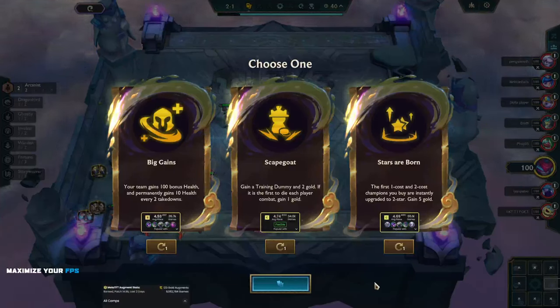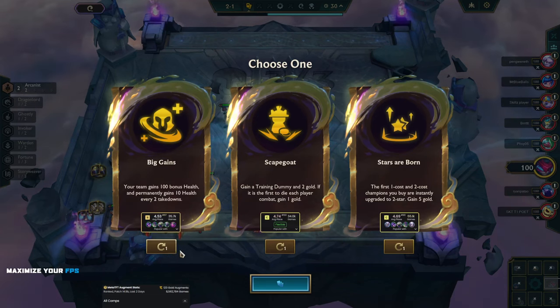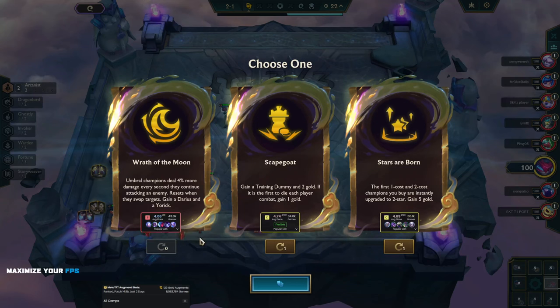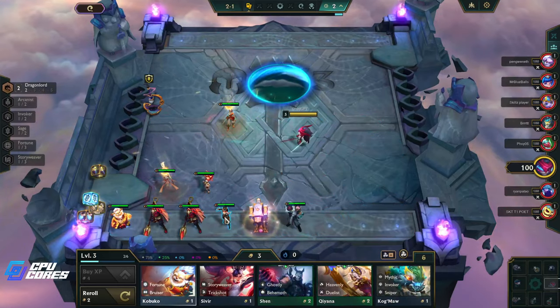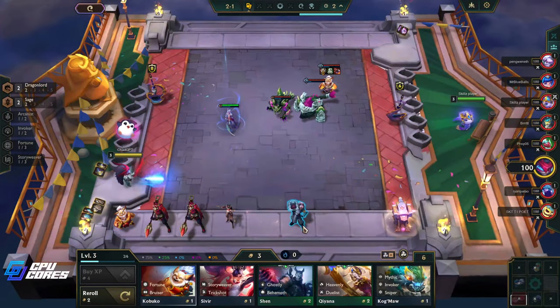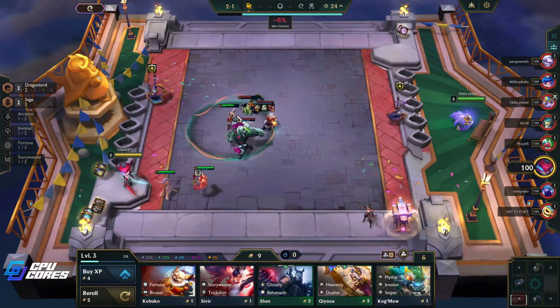Welcome back to some TFT with me McRathy. Your team gains 100 bonus health and permanently gains 10 health every two takedowns — this would be good if we were going bruisers, but we're not. Oh, wrath of the moon — wow, this is 4.06. Sage emblem for sure, done, 100%. And a Diana — let's do it baby. We're going sage, we've been doing a basically Diana reroll.